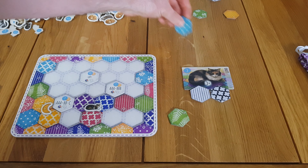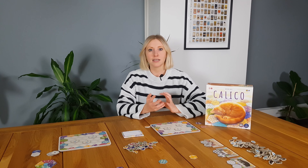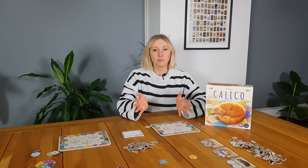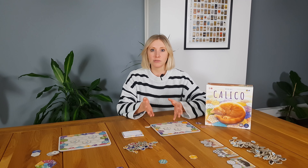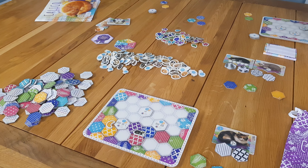Also in Calico, your player board — your quilt — gets smaller and smaller in space every turn, every time you place a tile, which is opposing to Cascadia where you can just keep building tiles wherever and you're not so limited on your options. So as you get to the end turns of the game, the last few turns, you might have pretty much no options at all. You've run out of space and the right tiles don't come out, so you just have to place something, and that can be a little bit demoralizing.